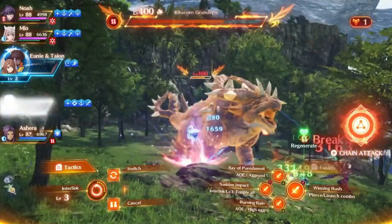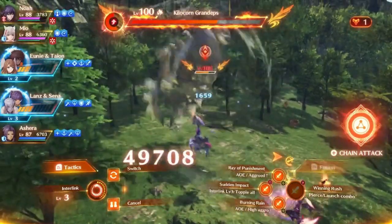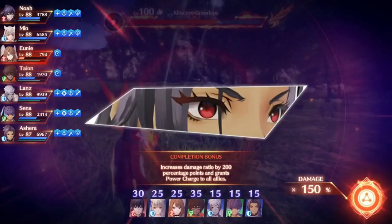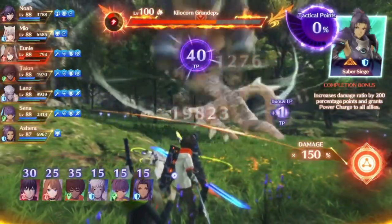My general strategy is to spam a couple arts with Senna, swap to launch as Ouroboros, and go for the launch combo. Sometimes you get the break with Senna or someone else and they launch automatically. Then I leave the Ouroboros form at level 3 and chain attack. If you're at level 3, you'll get that random Ouroboros finisher instead of the longer, more powerful chain attack, so unless you know you can kill with it, I probably wouldn't do that.